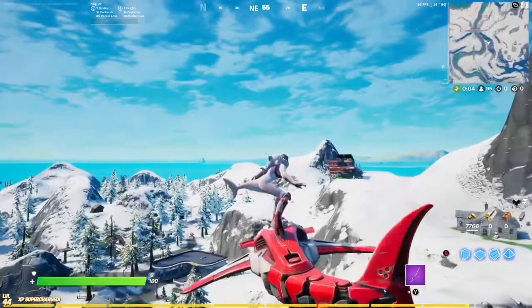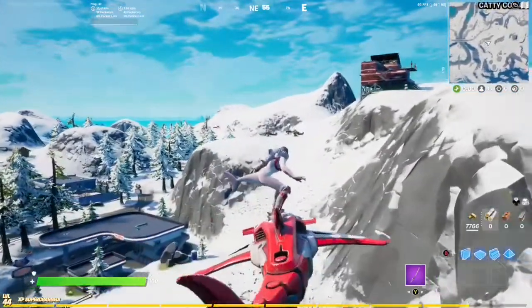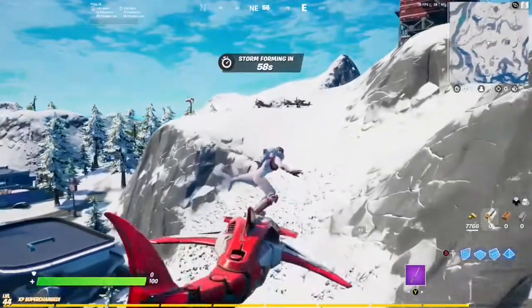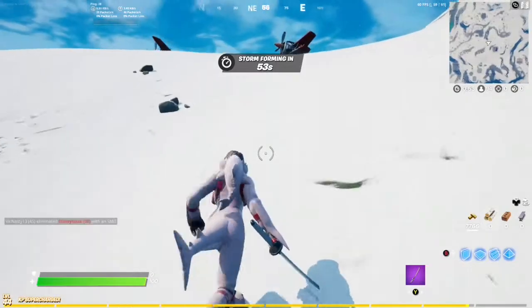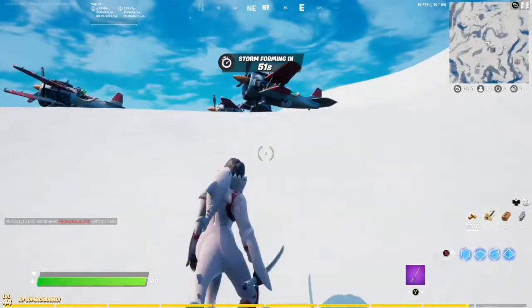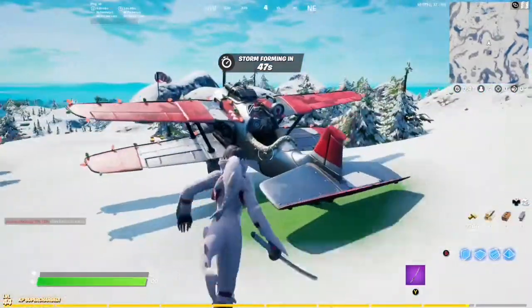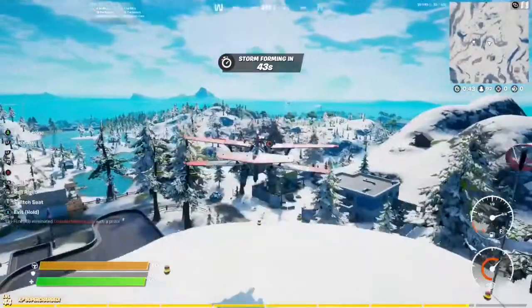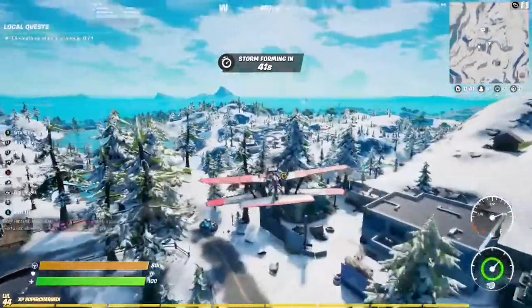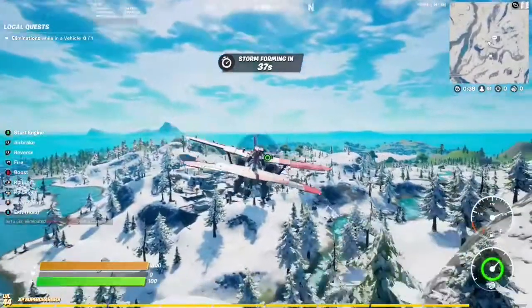If you don't want to be bothered landing at the snowmando outpost — either because you don't want to deal with all the people landing there — there are other options. I'll show you where all the other nutcracker statues can spawn. We're going to land here at Caddy Corner and steal a plane. This one has the most fuel, so let's go — our first stop is going to be right across at Lazy Lake.